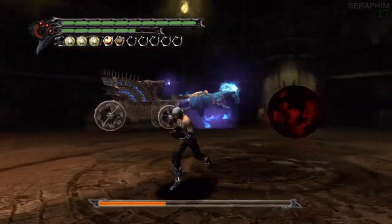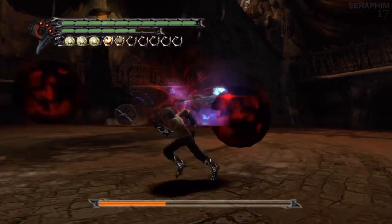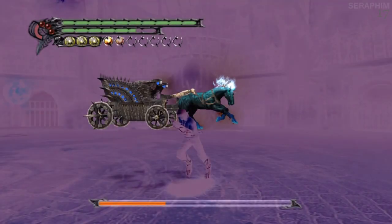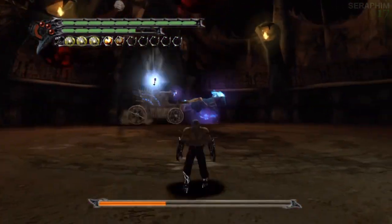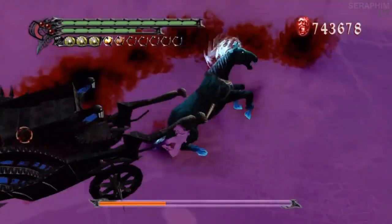You'll notice he only has about one quarter of his life left, so he's doing a different attack when he runs. Instead of firing missiles at you that you can jump over, he's going to send these time balls after you. These time balls are nasty — not only do they freeze you, but those javelins turn up and they can do some serious damage if they hit you.